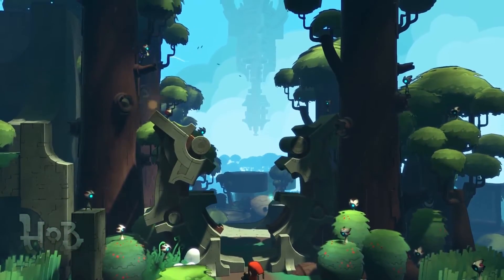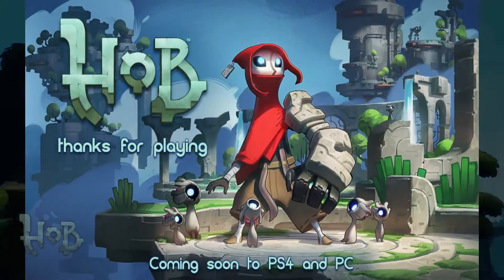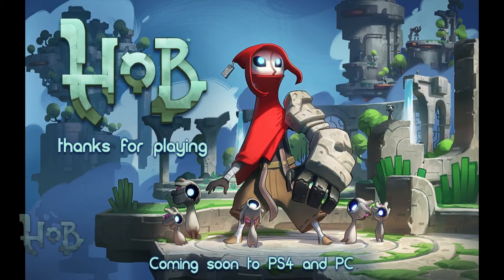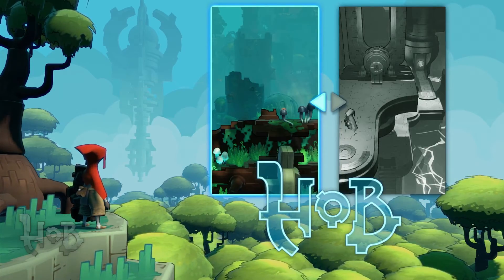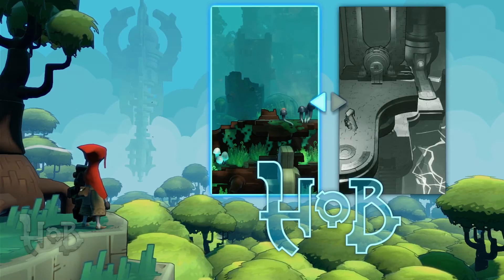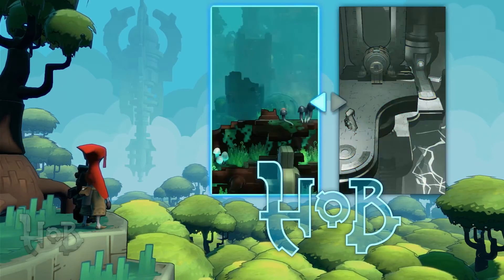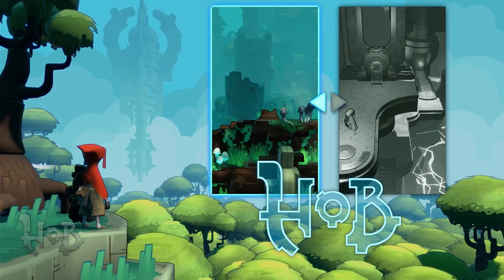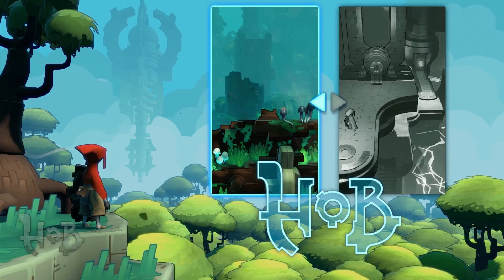That's pretty much the end of our forest section for this purpose — the forest is huge and there's a lot we didn't show. There's a whole back half you don't get to until later. Areas open up and connect to different areas the more you play — the world just becomes one big puzzle in itself. At a later date, we'll try to show the electric dungeon, and as things come online we'll be showing new things about Hob. Thanks for watching today!